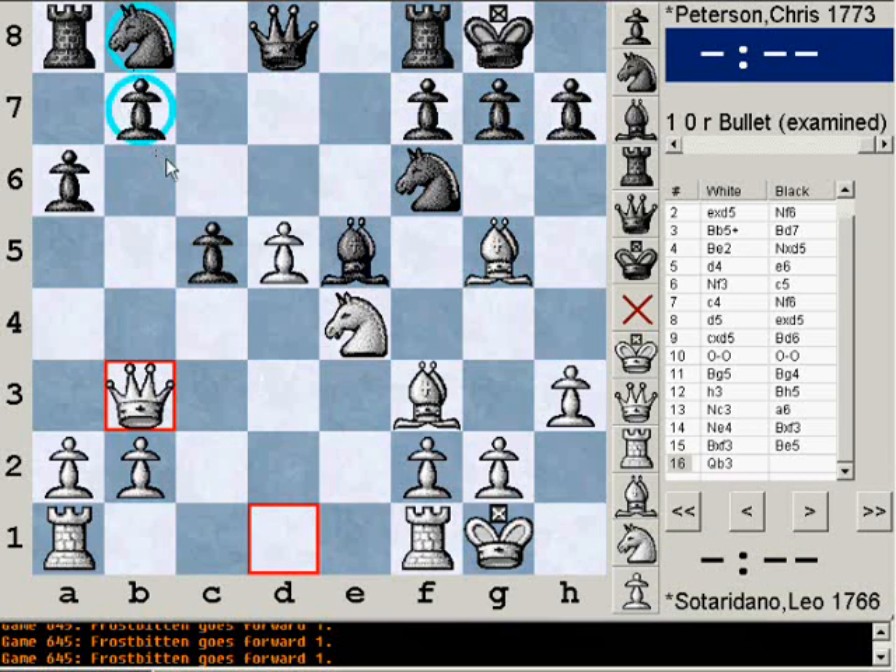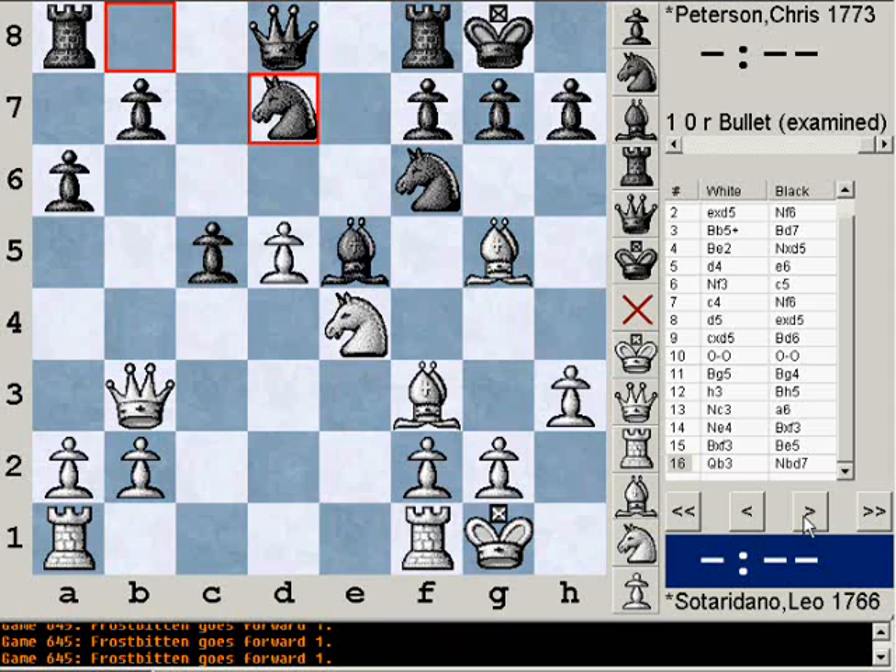After queen b3, he is threatening my b7 pawn, so I play knight b to d7. The idea behind this is if he takes this pawn, I play rook b8 and I take his b pawn.